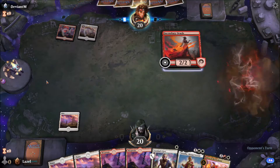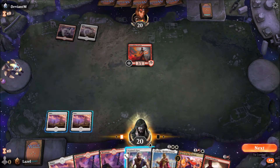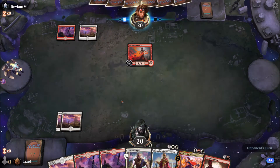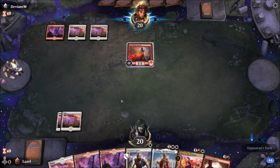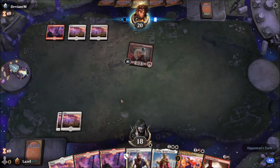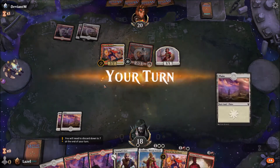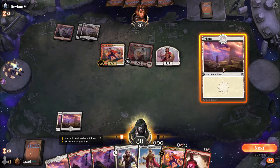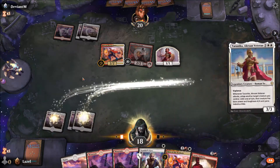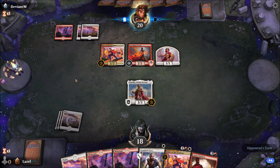We might have a mirror matchup here. I hope that he attacks and buffs up his Oracle. Sadly, he didn't. Let's hide our red mana and see what he does against this. I hope that he doesn't have enough mana to use Iras Blessing and kill my Tyranica. Oh, he also runs black — now it's becoming interesting.